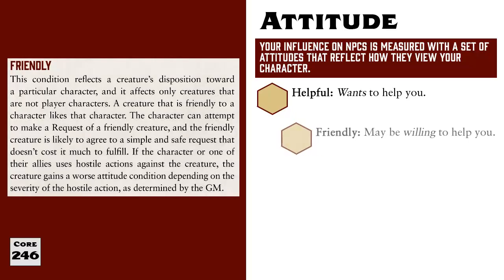One step down from helpful is friendly. Someone who is friendly may be willing to help you — they have a good attitude towards you, but they aren't interested in going too far out of their way to assist you. Friendly characters might be acquaintances, a member of your church or guild, or someone working in the service industry like a barkeep who's motivated to keep you happy.